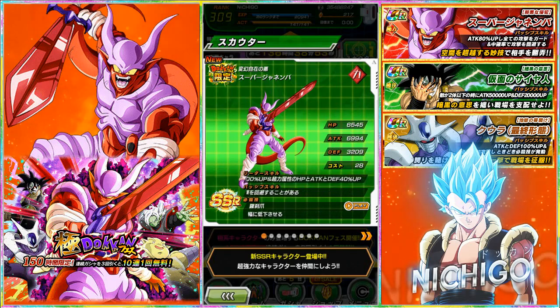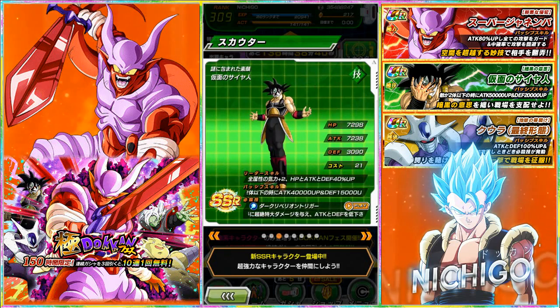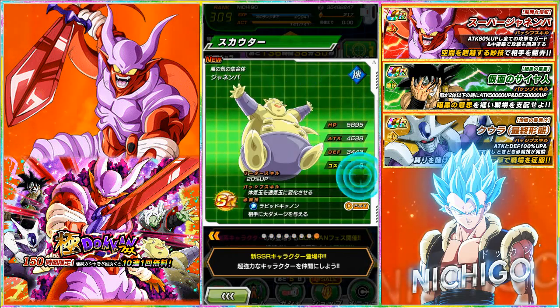Obviously I would want to pull Janemba more than any other card right now, but if we can't pull Janemba, can you at least give us a Cooler? If I could pull a dupe Cooler that would be amazing, or even two dupe Coolers — that would be perfect. It'll 100% make me take him to SA10 and have a beast mono-physical team. Mass Saiyan is a card I really really want too.